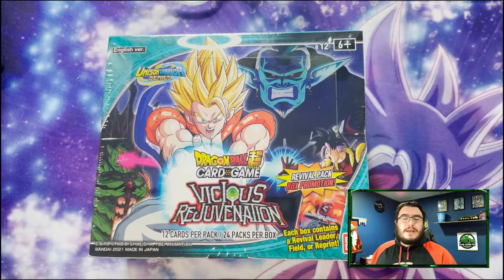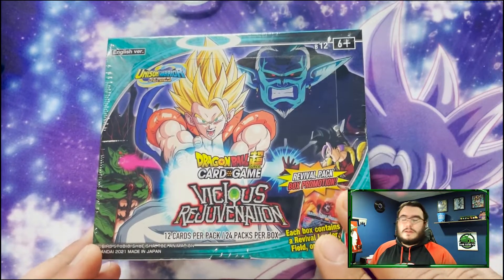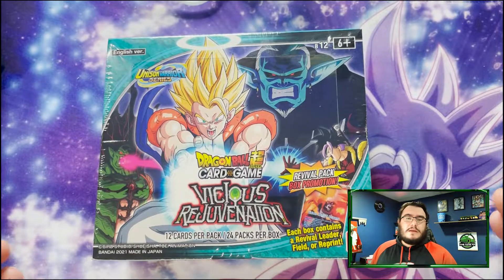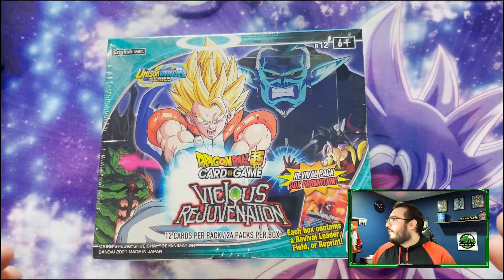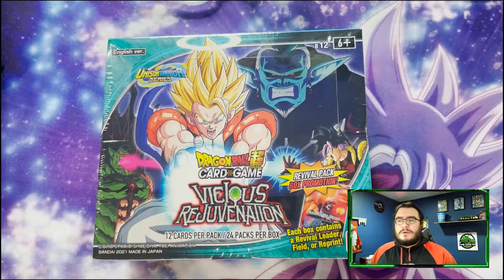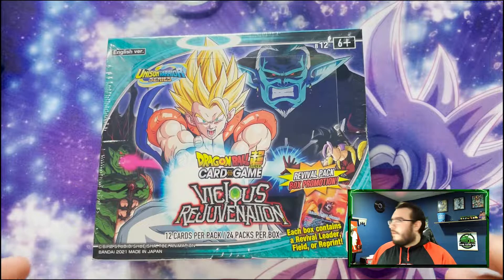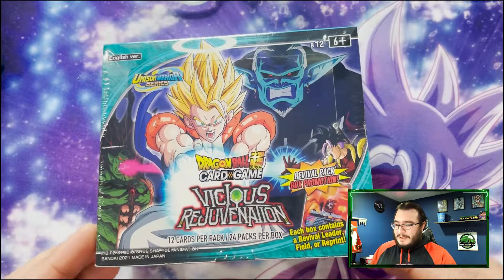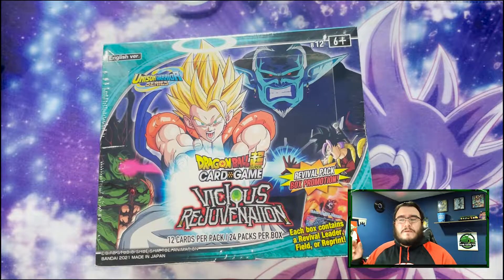What's up YouTube, today we are back with another box opening — a brand new box from the Dragon Ball Super Collector Card Game, the Vicious Rejuvenation Series Three of the Unison Warrior set. We're going to get down and dirty, see if we can find those top three cards: the Supreme Kai of Time, Space Time Unraveler, Majin Buu, and then the Super Pakhan — I'm not even going to try to pronounce the Japanese version of his name.